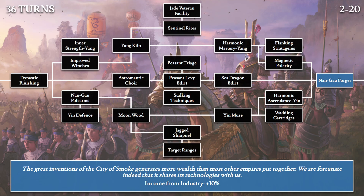Moving on, we have Nangau Forges: 'The great inventions of the city of smoke generates more wealth than most other empires put together. We are fortunate indeed that it shares its technologies with us.' This again references Nangau, the capital of Gunpowder Road and nicknamed the city of smoke, giving an increase of 10% income from industry. Industry is the type of infrastructure building for Grand Cathay that generates income.